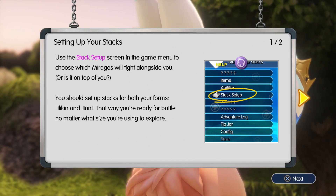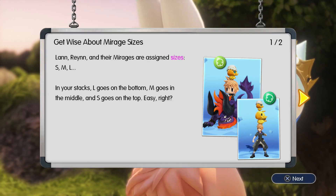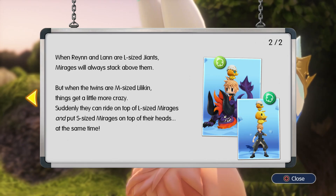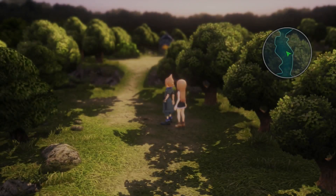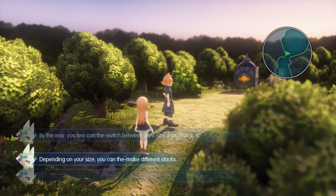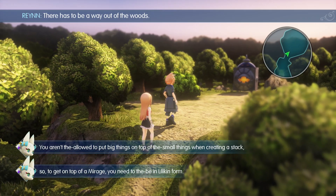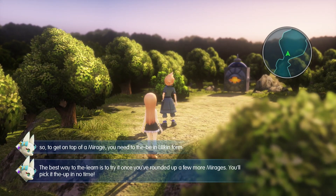That way you're ready for battle no matter what size you're using to explore. A stack can be up to three members high — one simple rule: smaller goes on top of bigger. Lan, Rain, and their mirages are assigned sizes small, medium, and large. Large goes on the bottom, medium in the middle, and small on top. When the twins are giant-sized, mirages always stack above them. But when they're Lilikin-sized, they can ride on top of L-sized mirages and put S-sized mirages on their heads at the same time. There's a Behemoth over there! You can make different stacks depending on your size.